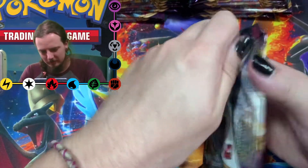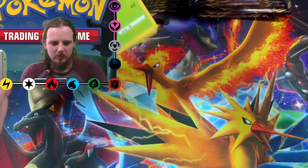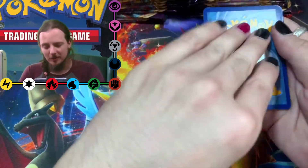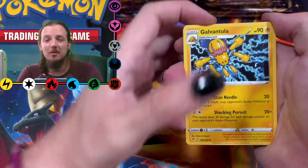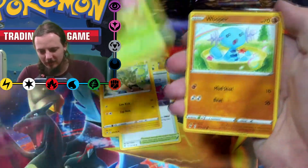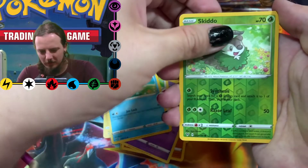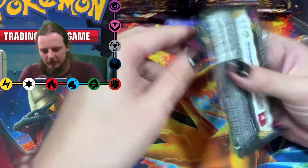Pack number two, let's get into it. Code card. I should be doing this on TikTok live actually — maybe I'll do that one day. Once I get a bunch of followers on TikTok, follow me on TikTok, I'll do this on TikTok live and I think that'd be a lot of fun. Lightning energy. We've got a Reverse Skiddo and a Rare Shedinja.